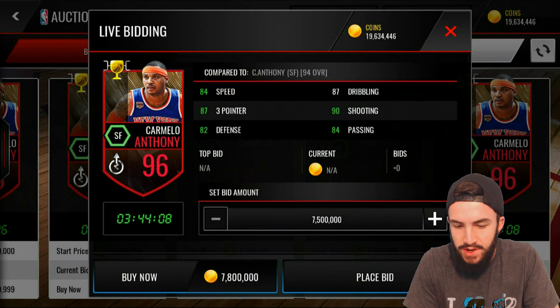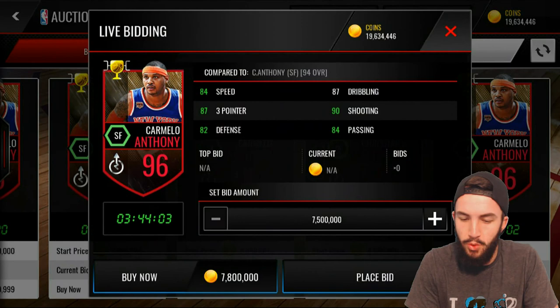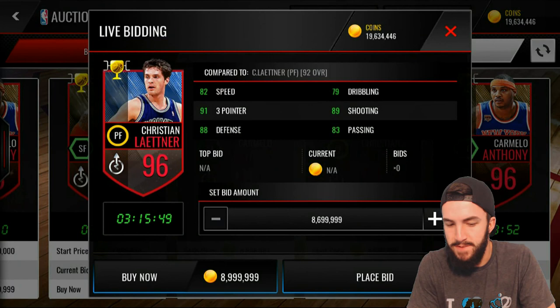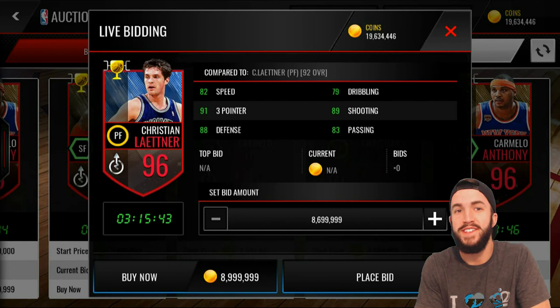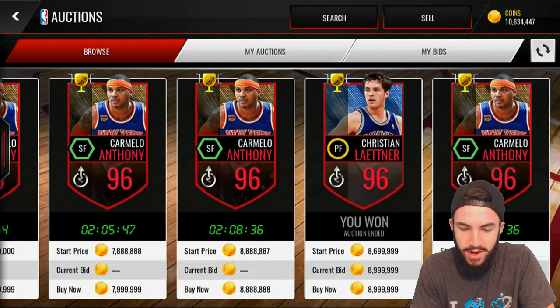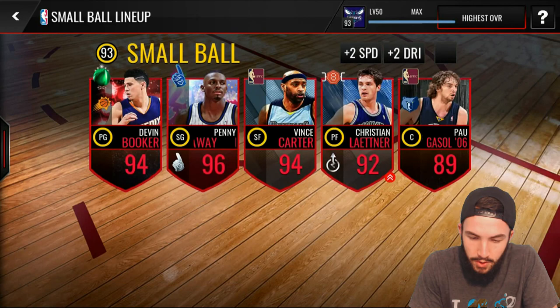I'm going to either do Carmelo Anthony or Christian Leitner. Carmelo Anthony has some really good stats: 90 shooting, 87 dribbling, 87 three-pointer, really everything above 82. Christian Leitner is pretty much the same except better three-pointer, not quite as good dribbling, but better defense. I've heard that this Christian Leitner card actually has better shooting stats than the new Steph Curry card, mainly because of his shooting touch and his hot streak. So I really want to try this one out. We're going to go ahead and snag him for 9 million coins and test him out — see if he's as good as the hype.